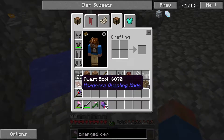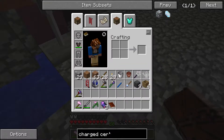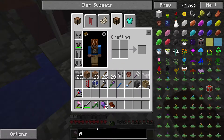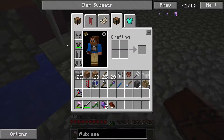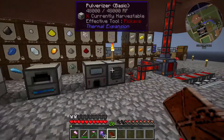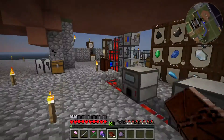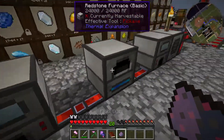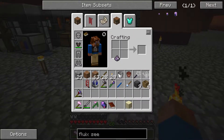When it said in the quest book 'toss them into water,' not kidding. The fluix seeds are made with fluix dust and sand. To get the fluix dust, I believe I can just toss one of these into a pulverizer — yep, and I get fluix dust. Had some extra sand, so I set that up.